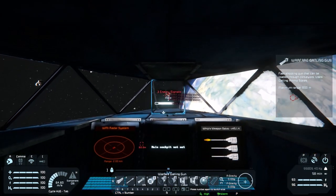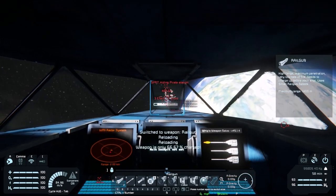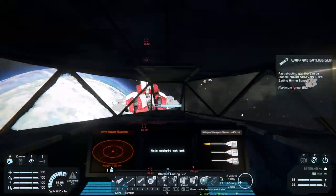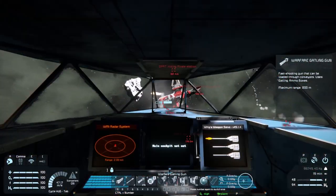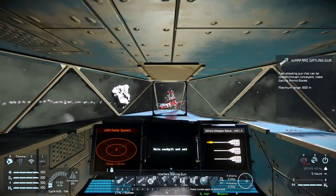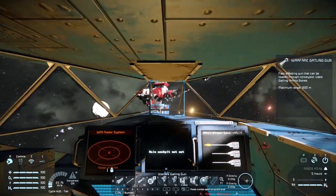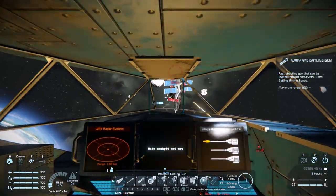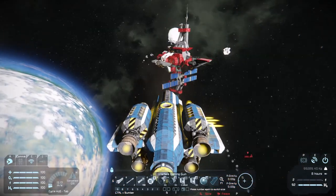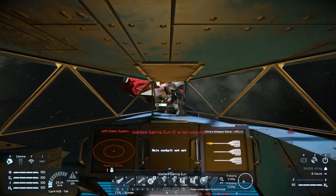Let's head in a bit closer to the pirate station and see if we can hit it with a few rounds. Oh shit, there's a missile turret. Take out that missile turret — get moving. The missile turret's dead. There's another one somewhere — I can't see it. That turret's dead. Let's hit the hydros.